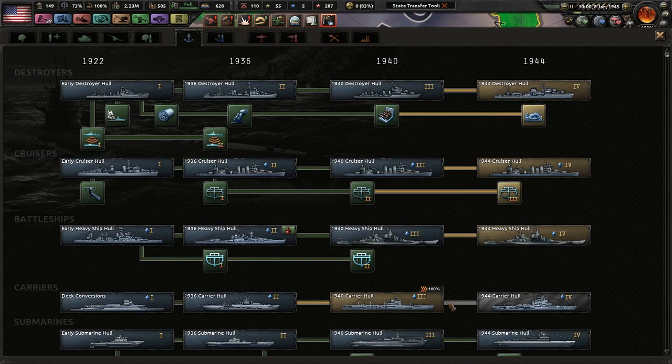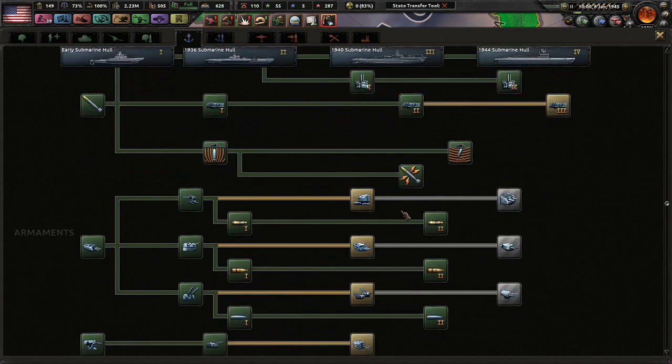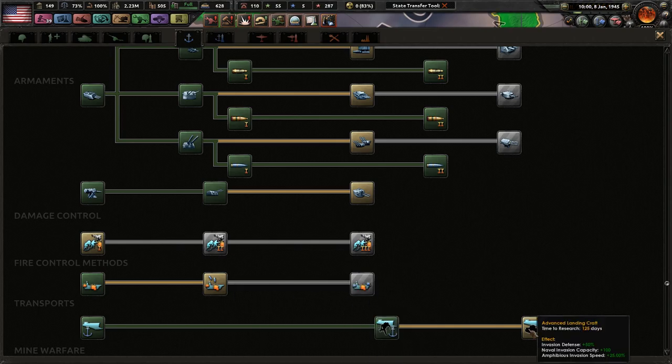Since we have that done, I'm still using 1936 carriers, which is in my opinion more than fine for whatever we need. Once this war is over, I want to upgrade my ships and whatnot. Fire control methods — light attacks, 10% bonus. Jesus Christ, that's so good. Let's get this, since we will be invading quite a bit.